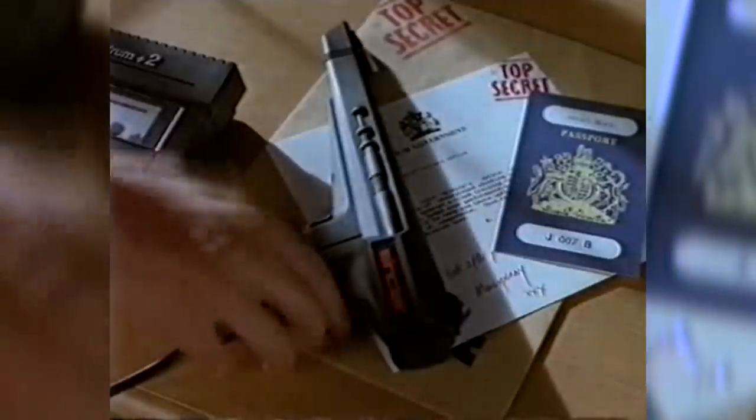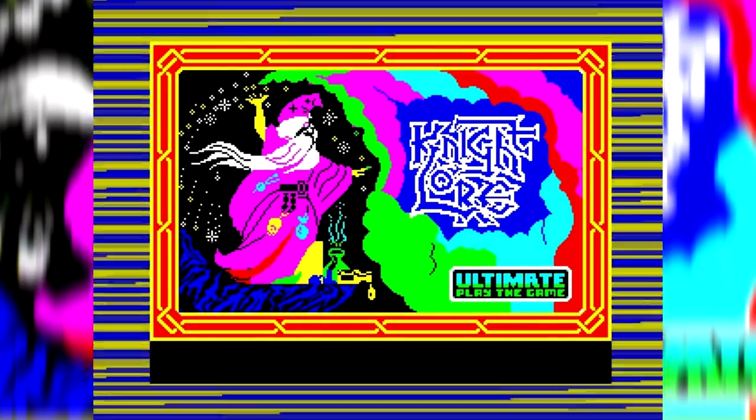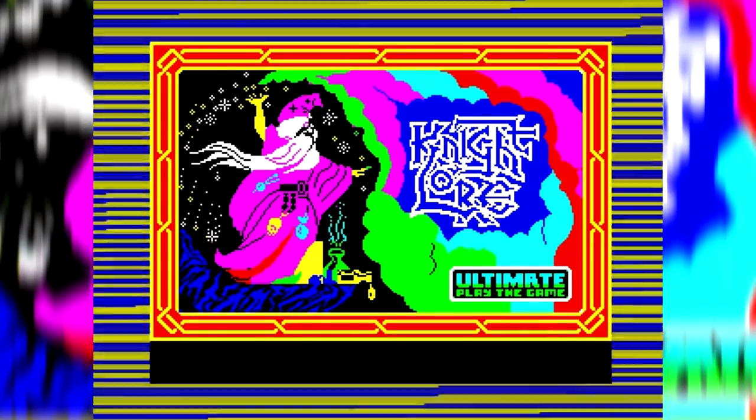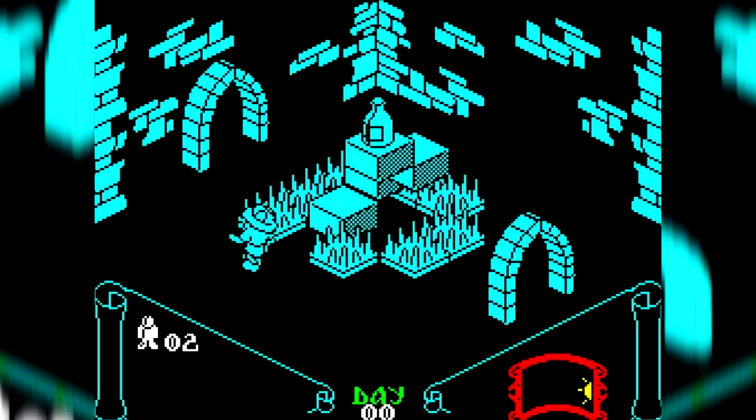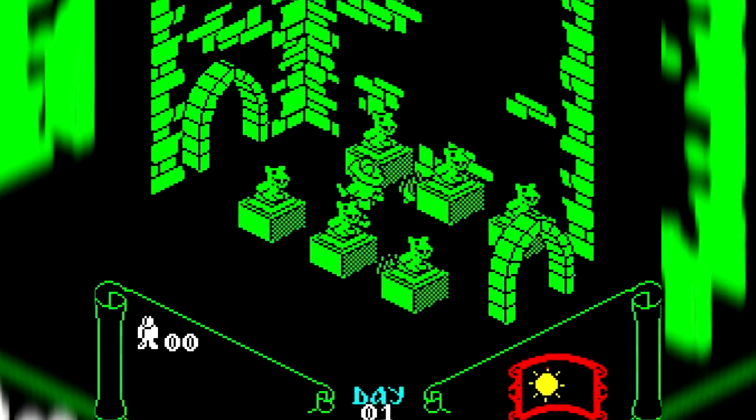I'm going to take a look at a few of those games that do what back then seemed impossible, and how else could I start off than with Knight Lore - a game that wowed the crowd and set faces to stun on its release in late 1984. It may not be very colourful, but its large and richly detailed 3D world was unlike anything anyone had seen before on any system, let alone the Spectrum.